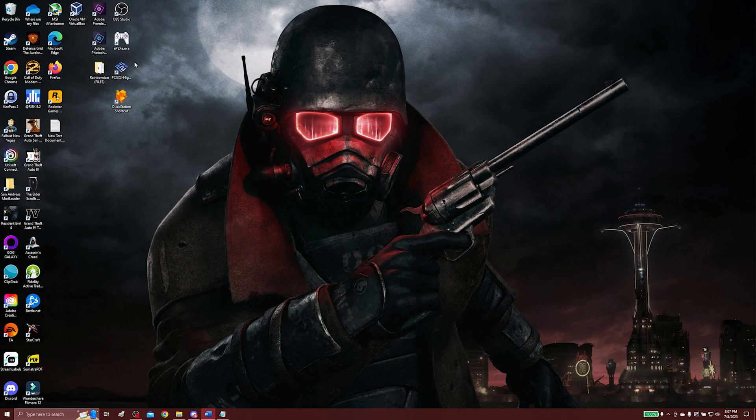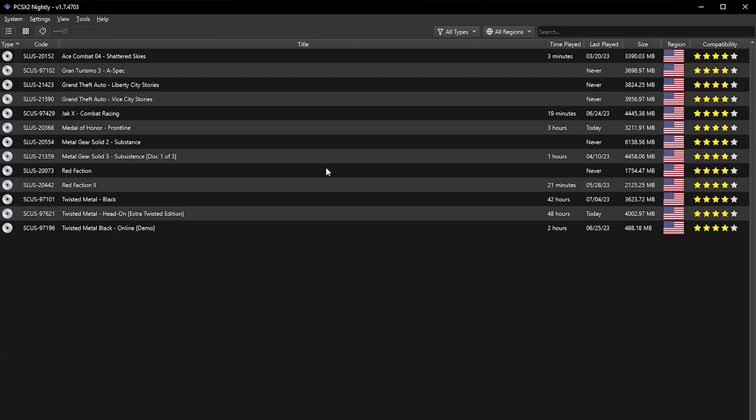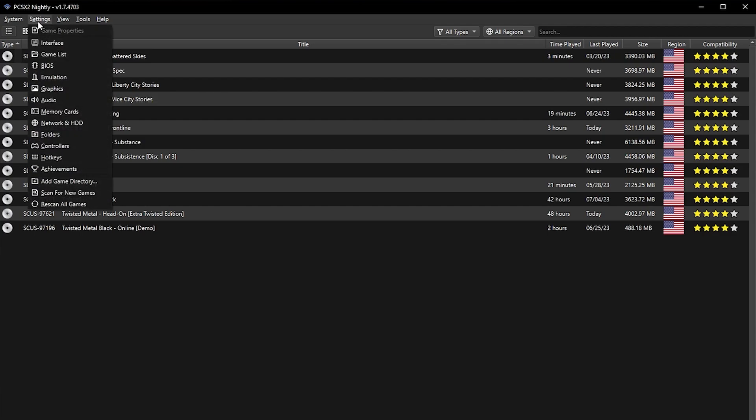What we're going to do is open up PCSX2 — in this case I have the Nightly Edition. When you open up PCSX2 you have this screen with your games. What we're going to want to do is go to Settings and go to the Folders option.